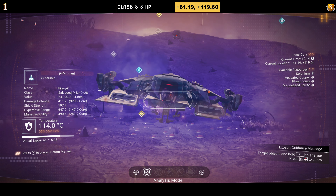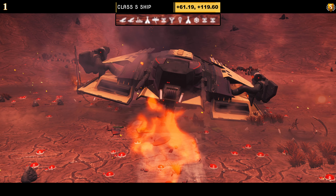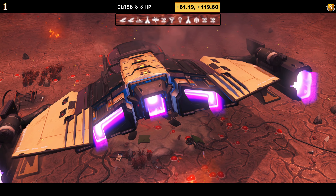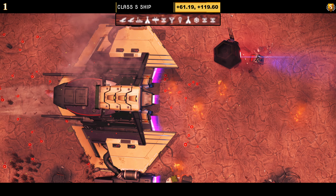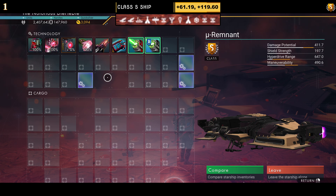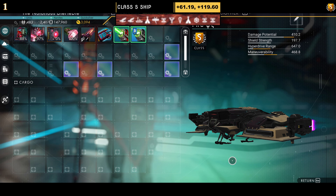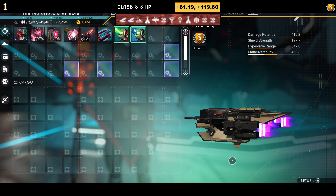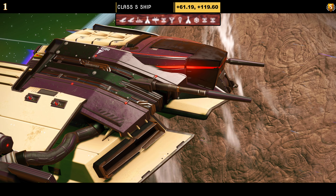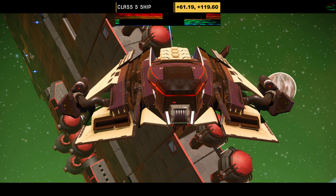Ship number one. Class S. Colour scheme on this one is yellow and black. Coordinates and portal address are top of the screen. Remember, if you skip the intro, all these are in Euclid. The supercharged slots on this first one: we've got two on the right and one on the left. Once you've unlocked the other slot, you can see two on the right and two towards the middle. In the air, this thing does look quite nice — the wings do slightly dip, but it looks very gracious. Yellow and black, lovely.